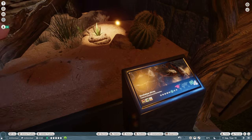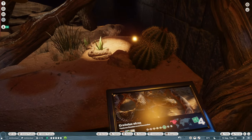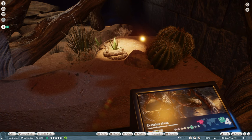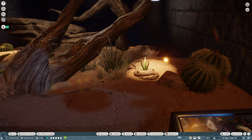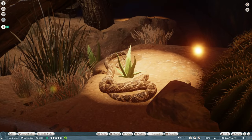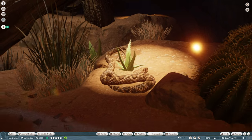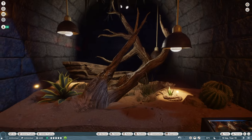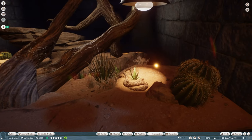In here we have this snake — I think it's... oh, I remember! It's the western diamondback rattlesnake. Yes! They're so cool, I love them. Really cool animals — I do have two in here but be happy if you can see one.